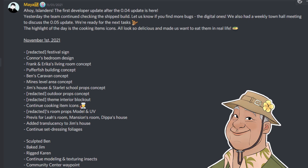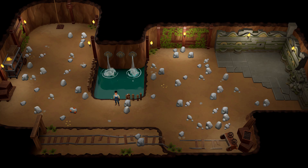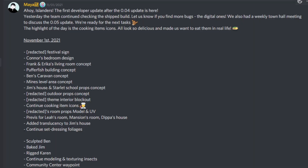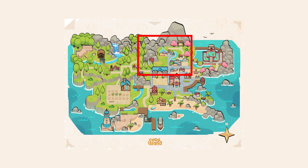They're working on quite a lot of interiors: Connor's bedroom, Frank and Erica's living room, the Pepperfish building. It seems like they've been adding more details and assets into the mines, which I'm really excited about — I love all the little props and details that make the environment more interesting. They're also working on Jim's house and Starlet School, which I can't wait to see. I believe the school may be revealed soon since it's part of the woodlands area, which opens up in the next update.